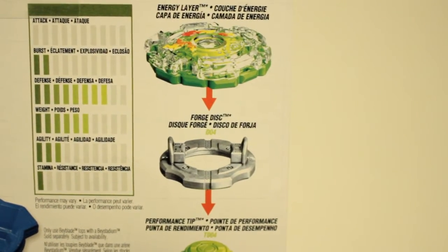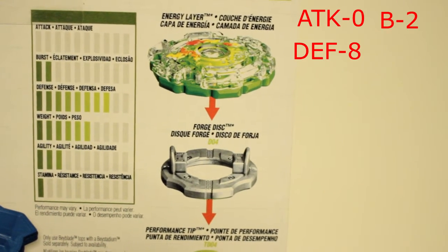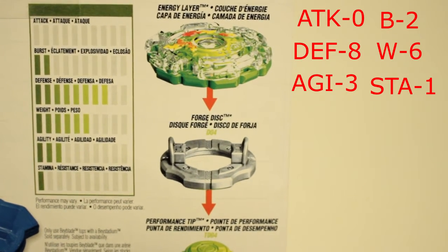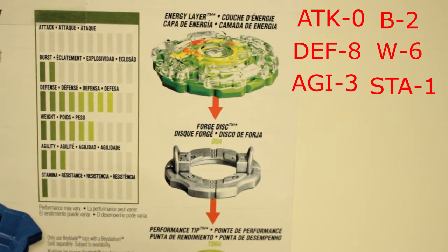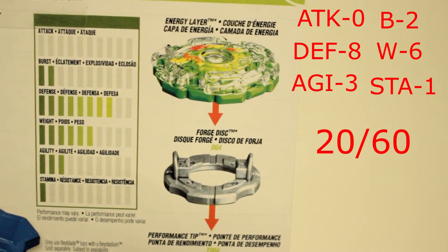The Kerbeus K2 has an Attack of 0, a Burst of 2, a Defense of 8, a Weight of 6, an Agility of 3, and a Stamina of 1, giving Kerbeus K2 a total score of 20 out of 60, making it the lowest out of the 4 Beyblades.